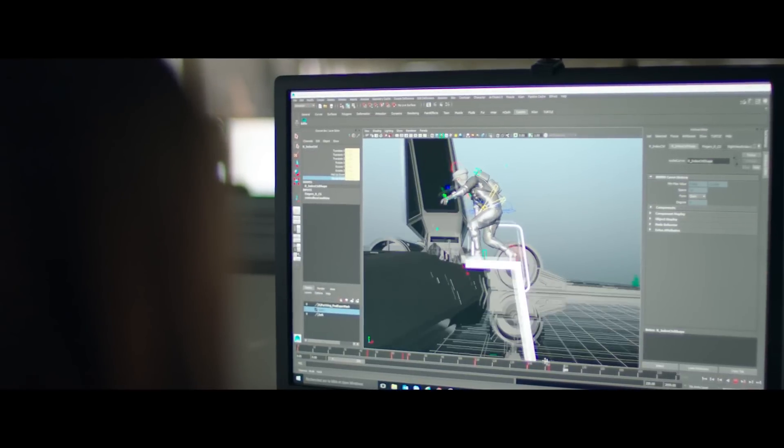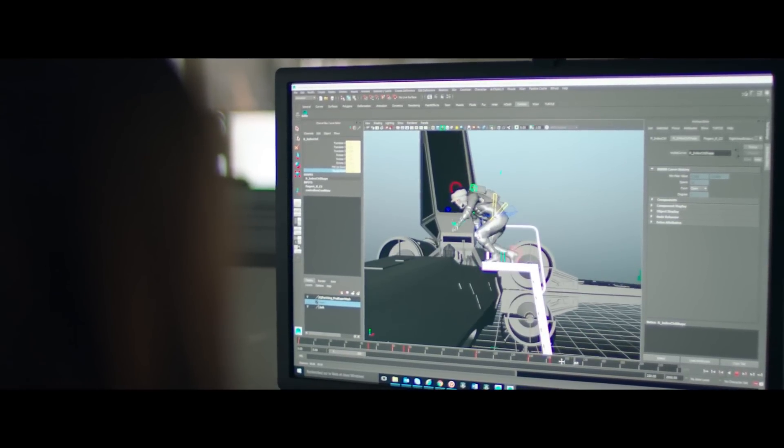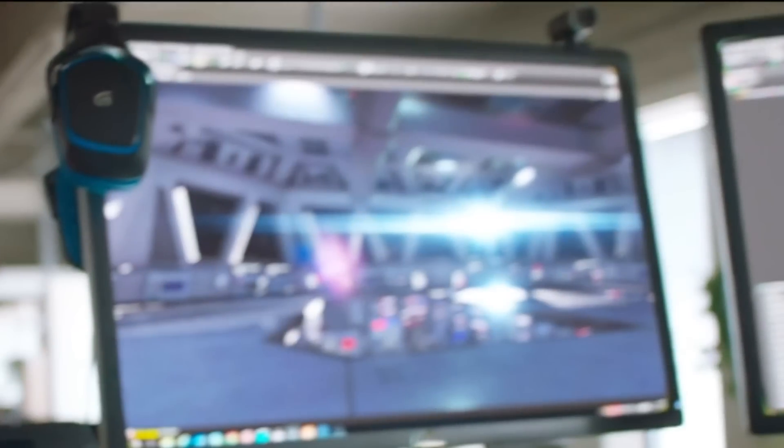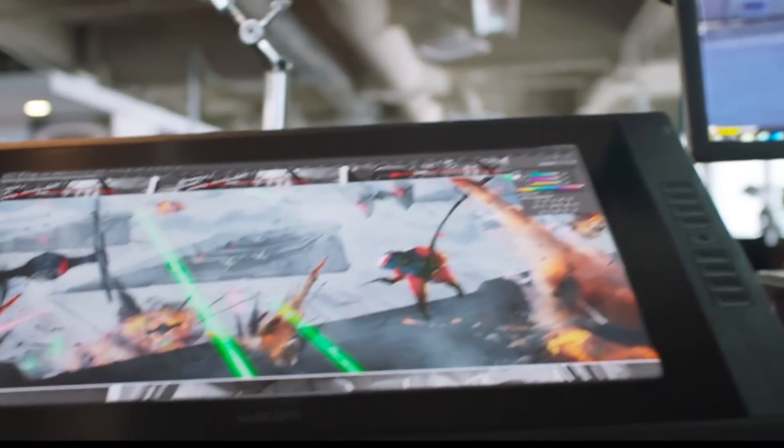We also get to see an early concept of what looks like the inside of a star destroyer. This image, combined with the earlier one, really makes me feel like this game will focus a lot around space battles, possibly even with ships you can board, since they show the inside of the star destroyer and also a rebel who seems to be lowering himself down with a cable to possibly board another ship.